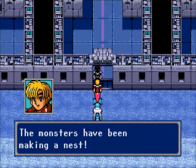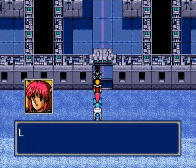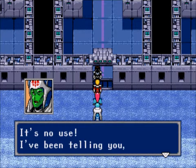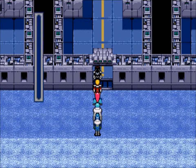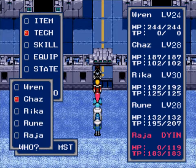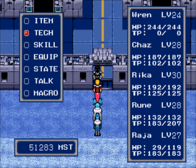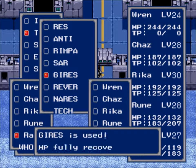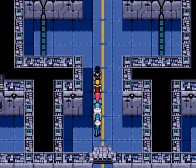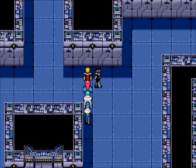This seems to be the control system for the Desolian climate. The monsters must have been making a nest here — as suspected, this place is the cause of the abnormal weather. Rajah is telling us from beyond the grave — he's currently unconscious — that the cause of the snowstorm lies in the Guraburk Tower. Pretty impressive he's talking to us while unconscious. We'll follow the glowing lights for treasure.